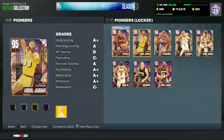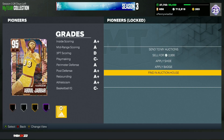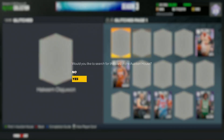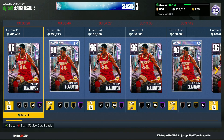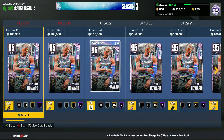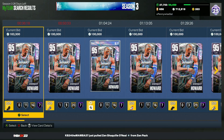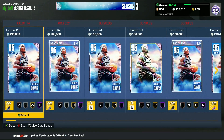Looking at Season 2 cards, the Pioneer set cream card has dropped from around 250,000 MT down to 175-200,000 MT. In the Glitch set, Hakeem Olajuwon has gone down to around 250-300,000 MT. Dwight Howard is still around 200,000 MT, about the same as when the best big super packs came out. Ricky Davis has also dropped in price — the market has definitely dropped across the board.